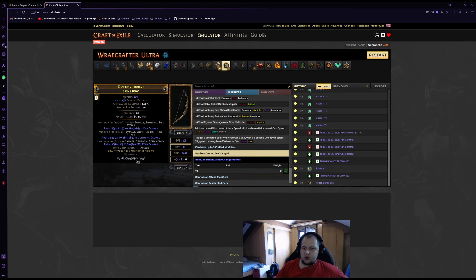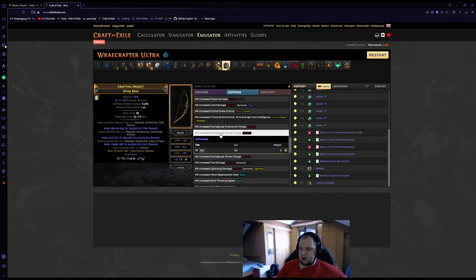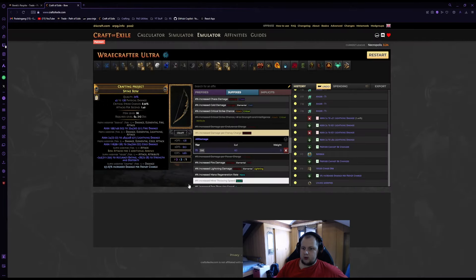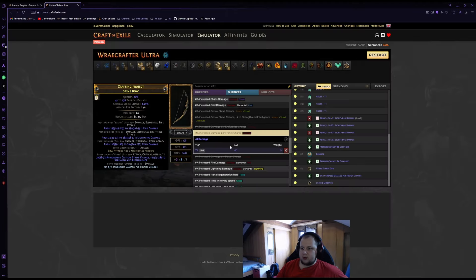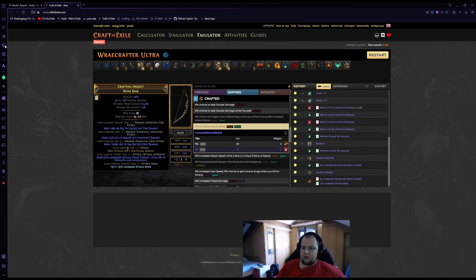Next we craft 'prefixes cannot be changed' and use a Veiled Orb, guaranteeing a veiled suffix. Once we have the veiled suffix, craft a suffix placeholder. Then unveil — hoping for crit chance, or attack speed preferably with stats. If we get unlucky we need to scour suffixes and repeat. Once we hit attack speed and crit chance, we have three suffixes and three prefixes, and the bow is done. These are theoretically simple steps, but getting a plus-two bow with good elemental modifiers and good suffixes can be fairly expensive.